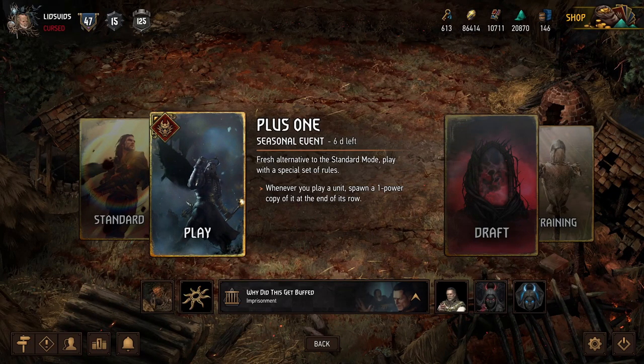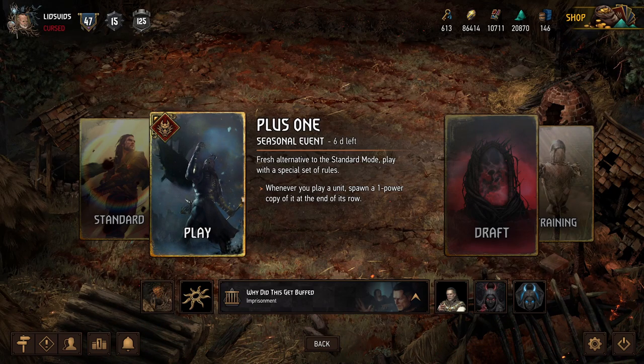Hey, what's up everybody, it's Lids and we're back for some more Gwent. Today we're playing the new Plus One seasonal event, which is an alternate game mode where whenever we play a unit, we also spawn a one-power copy of that unit in the same row. Today we are playing a deck that has a bunch of cards that got huge buffs from the most recent patch and works really well in this event.